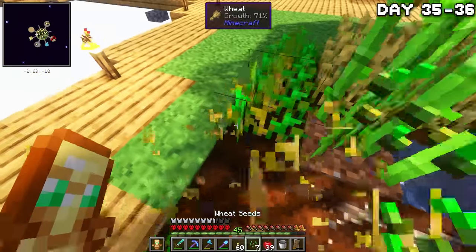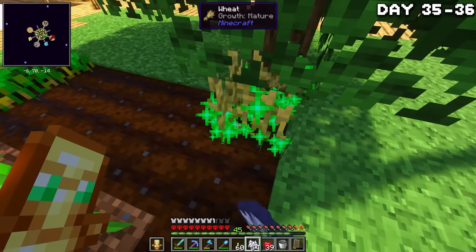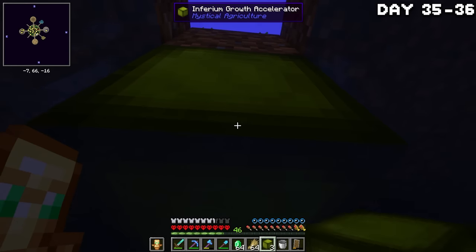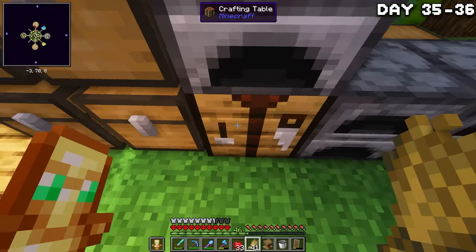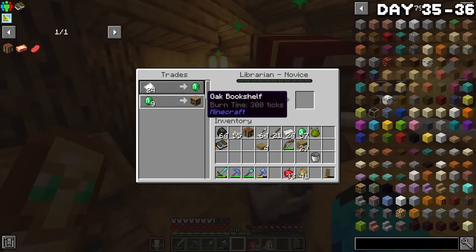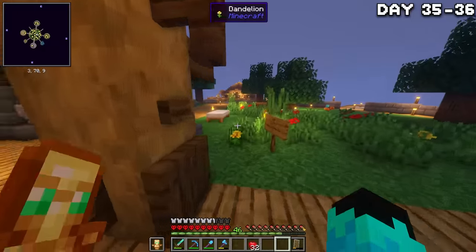I focused on farming for a couple of days because I want to start building my dog army ASAP and needed enough paper to make books for a lectern to grab enchanted books — mainly mending. I bred the mushrooms, grew a ton of wheat and sugar cane, and found a growth accelerator in my quest book, so I placed it down. By end of day 36 I had all the sugar cane needed to make books for a lectern. I crafted it and spent the night trying to get this librarian villager to trade me mending. Eventually he did, but I severely lacked iron to make an anvil — at least we have the trade now.